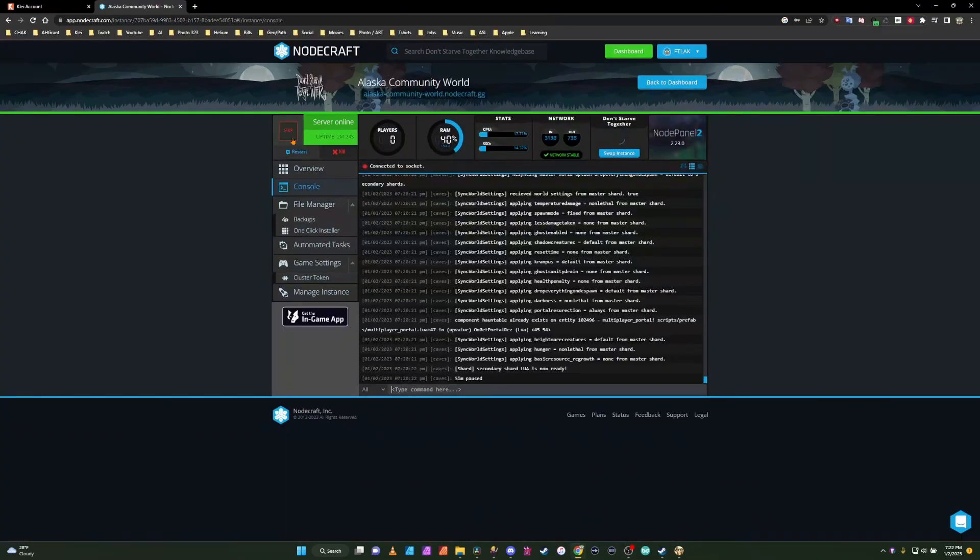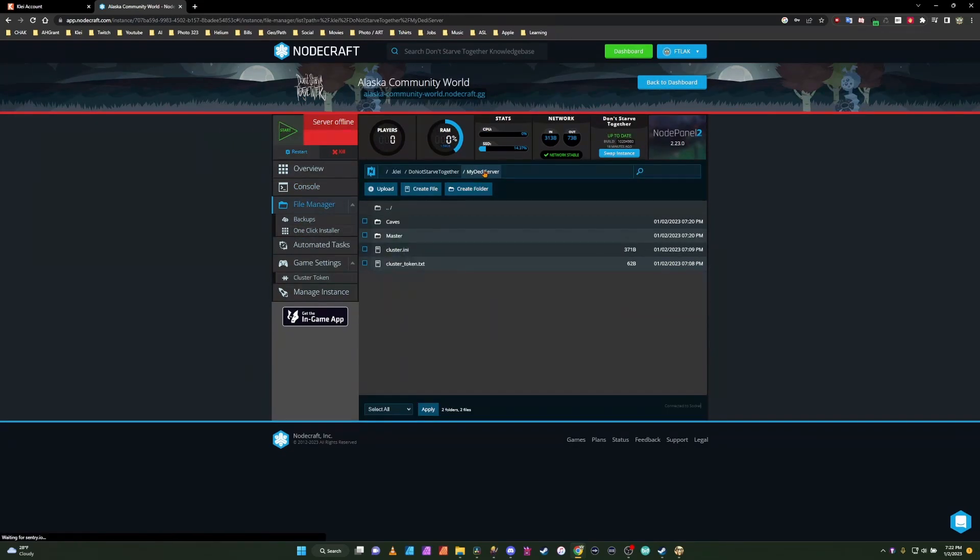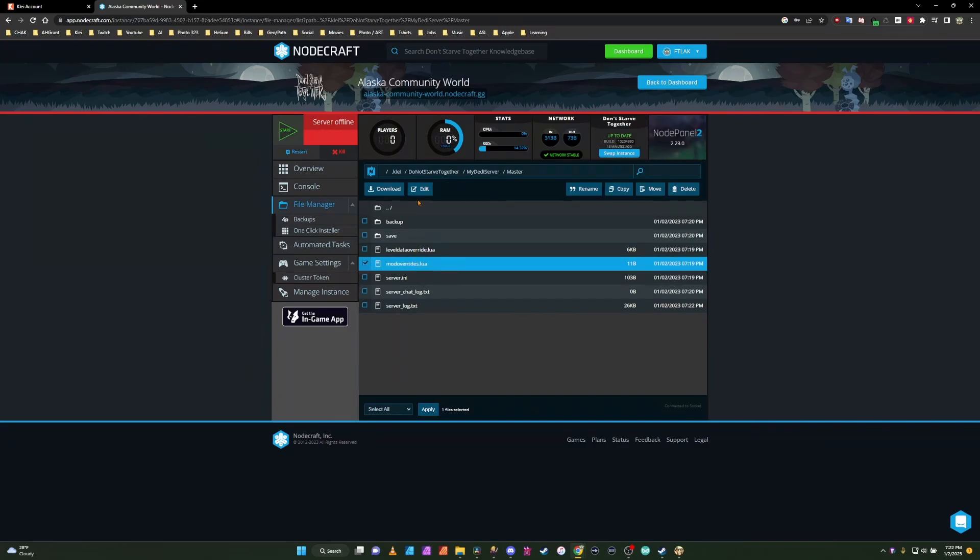Let's go back to NodeCraft and shut down the server. Make sure that you always shut down the server before you make any changes. We're going to go to File Manager, My Dedicated Server — that's Klei, Don't Starve Together, My Dedicated Server. We're going to go to Master, then Mods Override, and click edit.